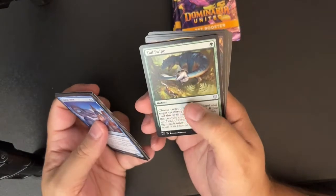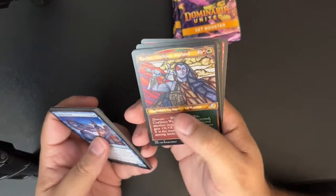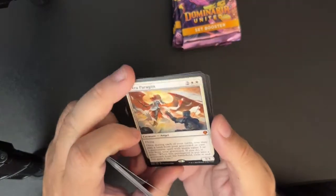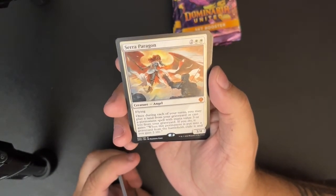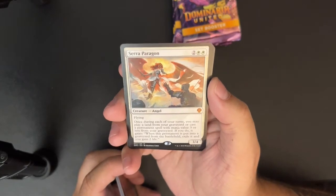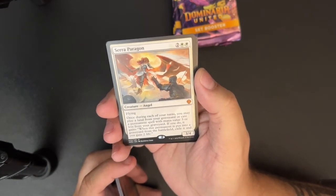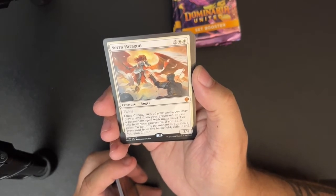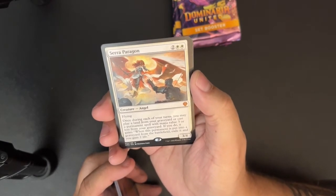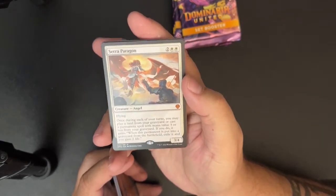Linebreaker Baloth, Tail Swipe, Terra Sunder, Tatiova, Rada — Sarah Paragon. Two white white for a 3/4 angel with flying. Once during each of your turns you may pay a lamp — play a land from your graveyard, or cast a permanent spell with mana value three or less from your graveyard. If you do, it gains: when this permanent is put into a graveyard from the battlefield, exile it and you gain two life.